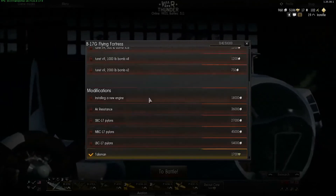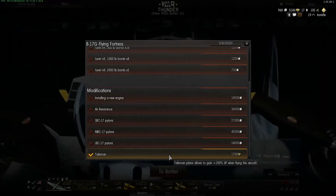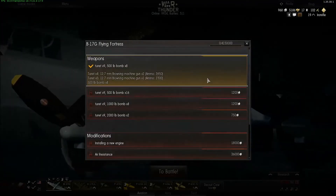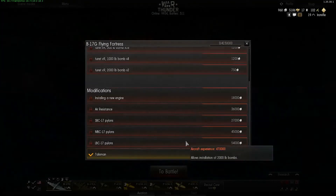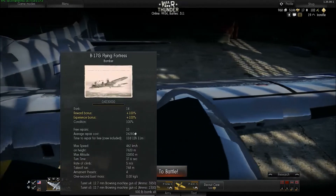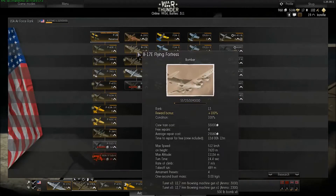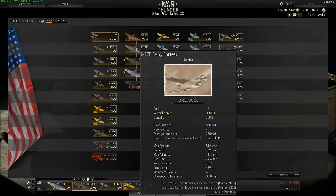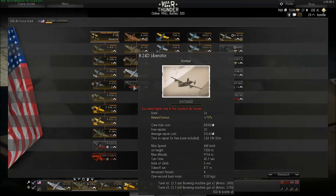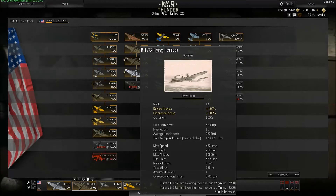So what can you do about it? First, you can mount the talisman on the plane, which increases the experience you get when flying. Each ground strike unit and each enemy aircraft destroyed will yield more experience. If you don't have free Golden Eagles or don't want to spend money, the default bombers already get an experience and reward bonus. Every proper bomber in the US tree gets plus 100%, except the Liberator which gets 75%. The B-17s get plus 100% in experience and reward bonus.